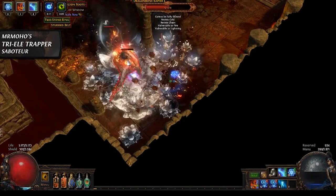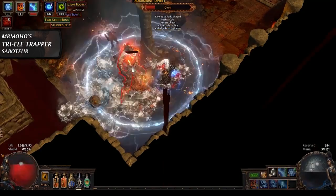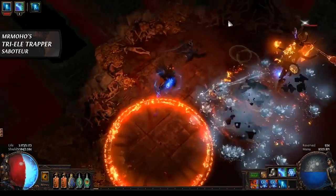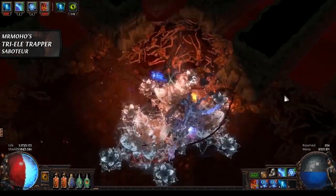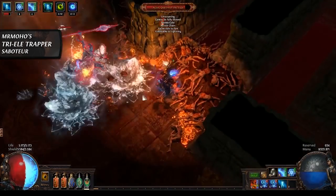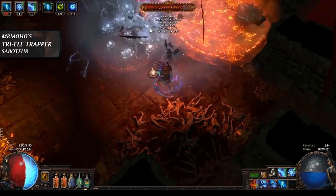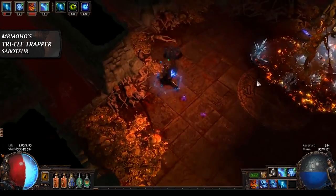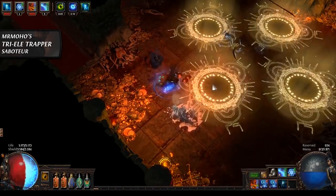Shocking enemies makes them take further damage from other damage sources, like your two other trap skills. As the Saboteur ascendancy you unlock powerful damage bonuses to your traps, but also amazing defensive utilities such as blinding nearby enemies and having high amounts of life regeneration.